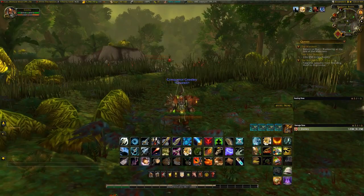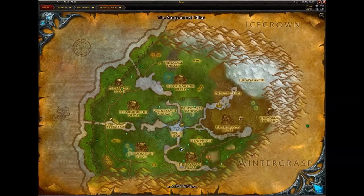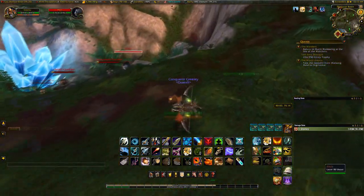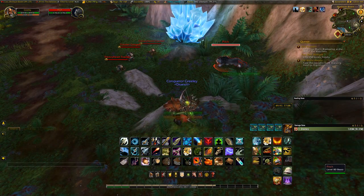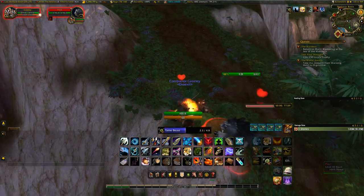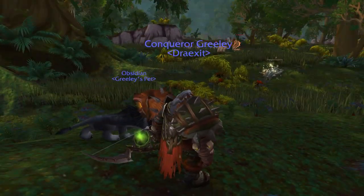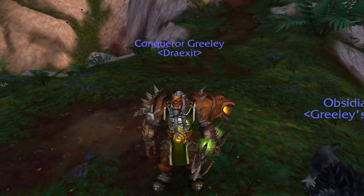The next pet on our list is Humar the Pride Lord. He is found in the Northern Barrens and is a black cat. Now, you're probably wondering why I'm here in Sholazar Basin — well, he actually shares the same model as Pitch. Pitch is one of the quest objectives you have to kill for the Frenzy Heart, but he shares the exact same model and he's up all the time, so you don't have to wait for Humar's extremely large respawn timer. I decided to call this one Obsidian.